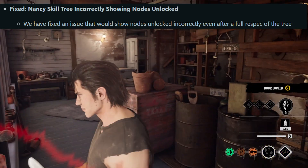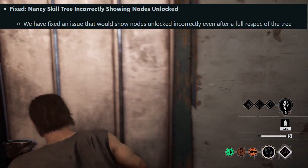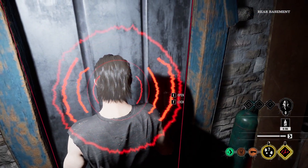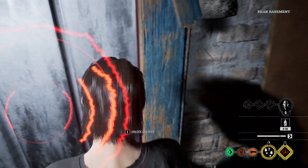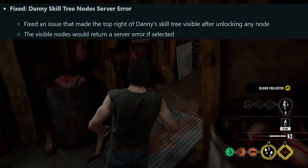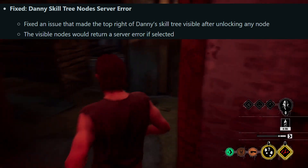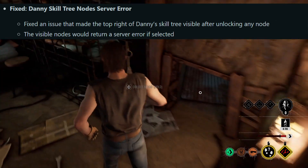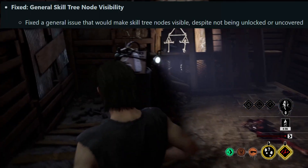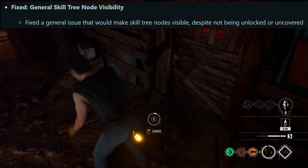Fixed Nancy's skill tree incorrectly showing nodes unlocked — an issue that would show nodes unlocked incorrectly even after a full respec of a tree. I think I ran into this problem and was kind of confused. Also fixed Danny's skill tree nodes server error — an issue that made the top right of Danny's skill tree visible after unlocking any nodes, which would return a server error if selected. And a general skill tree fix: nodes were visible despite not being unlocked or uncovered.